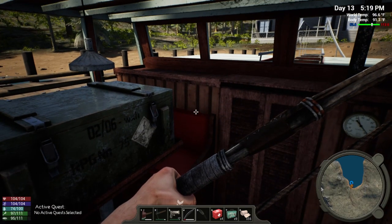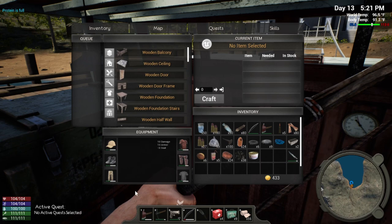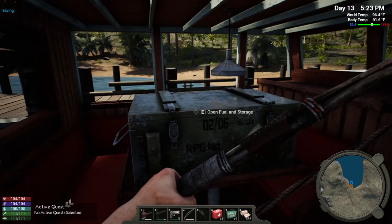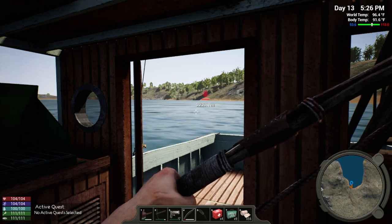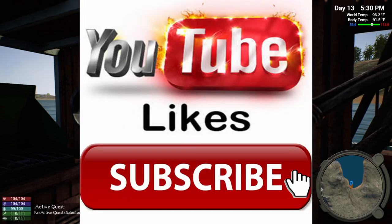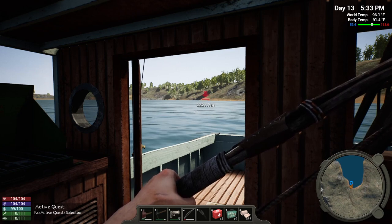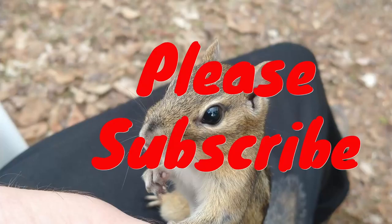We are going to level ourselves up, get ourselves to full everything. We're up to 111 for our food — that's really good. Save. When we come back with the next episode, we're going to head back to our base and start working on those steel plates to see if we can get enough to build that advanced workbench. Thank you so much for watching — please take a second and smash that like button and subscribe button if you haven't done so yet, and hit that bell icon so you know when the next episode comes out. Have a great rest of your day and I'll talk to you in the comments.